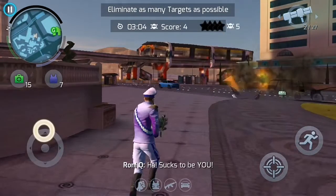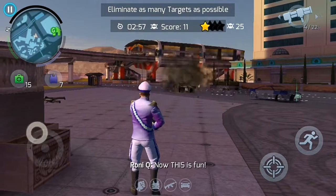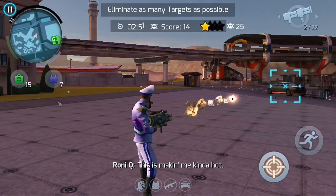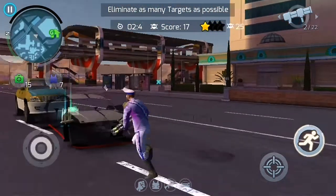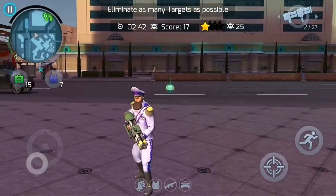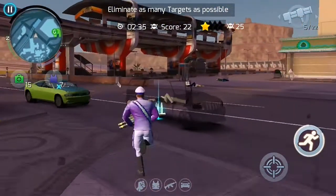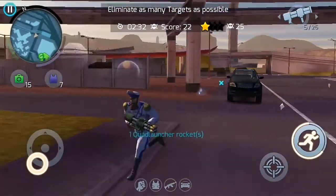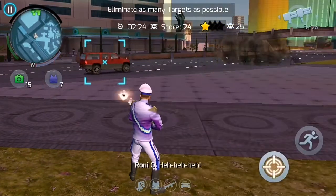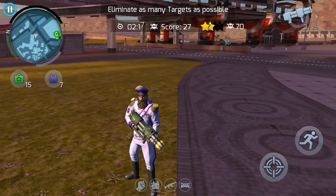The next thing you need to do is destroy the vehicles. Some of you might think: why use the core launcher when it has really expensive ammo? The answer is simple - once you fill the ammo of the core launcher, you can destroy as much as you can, and you just need to collect those ammo drops that fall when you destroy a vehicle. You keep recycling your old ammo with the dropped ones.